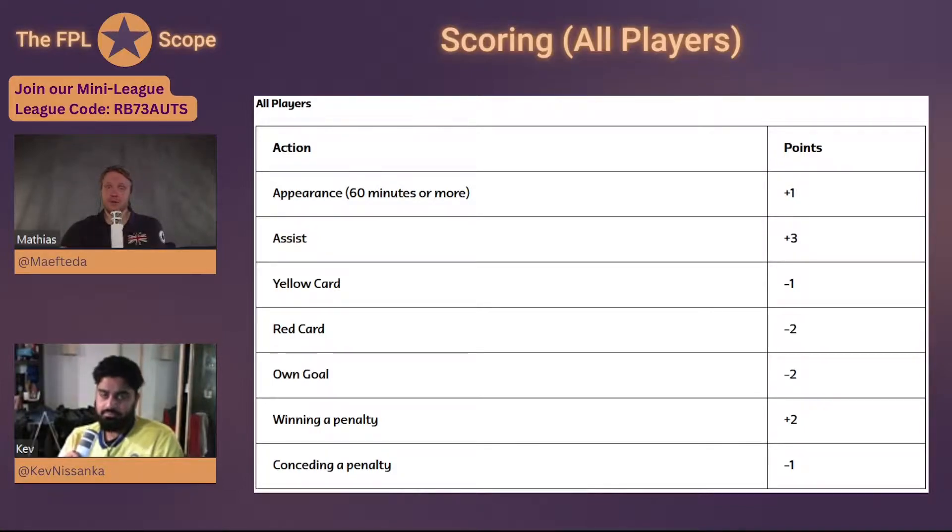First, we're going to look at the scoring for all players. For appearances, you get one point for 60 minutes or more played — you don't get a point if you're subbed on for just 30 minutes. For assists, you get three points, same as in FBL. Yellow cards are minus one, red cards minus two, own goals minus two — all the same as FBL.